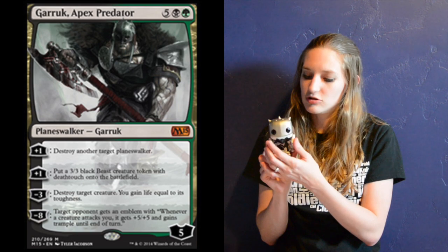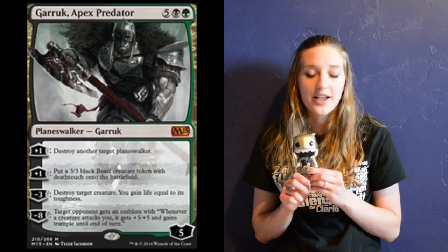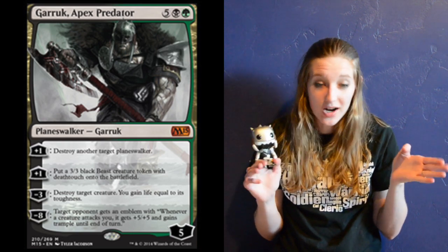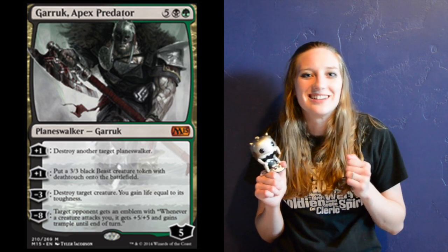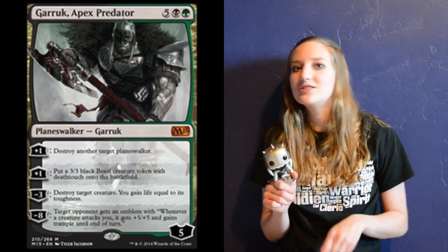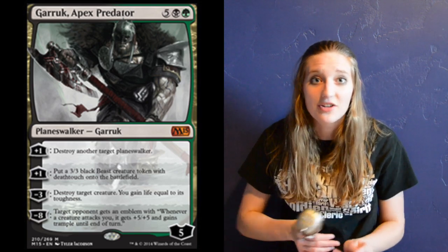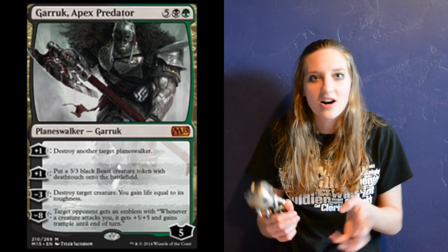Our final three cards are of course Garruk, Apex Predator — seven mana, five colorless, a green, and a black, for a five loyalty starting planeswalker. First plus one ability: destroy a target planeswalker. What's better than killing things off your opponent's board? Second plus one ability: put a 3/3 beast creature with Deathtouch onto the battlefield. Power three or greater — so if you have a Garruk's Packleader out, you get to draw a card on top of that. That's at least one card draw per turn if you can keep this going, plus whatever creatures you have in hand. Your hand is never going to be empty.